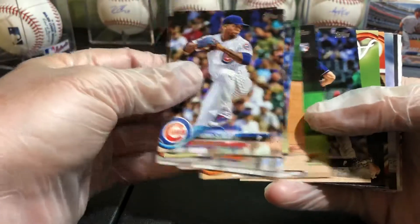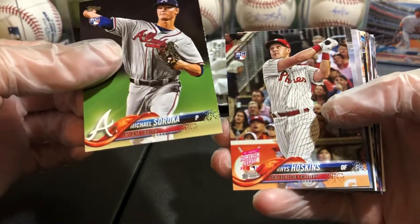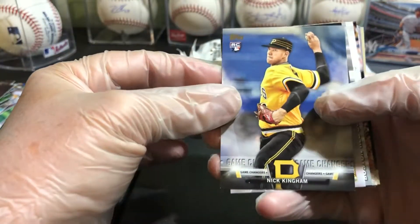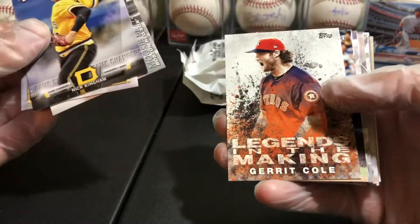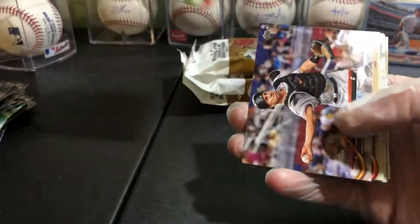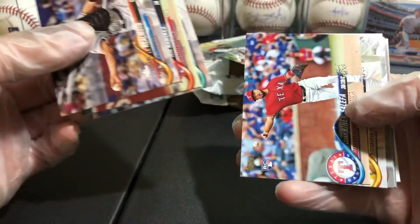Come on, we just need to get a couple. There's a Hoskins rookie, there's Nick Kingham power pitcher rookie, Luki Gant, Gary Cole Diaz, there's a Reyes - 'The Future is Bright' - that's a good one to have. Albies and Acuna - not sure what it's selling for, not one of the crazy high ones. Chris Archer.